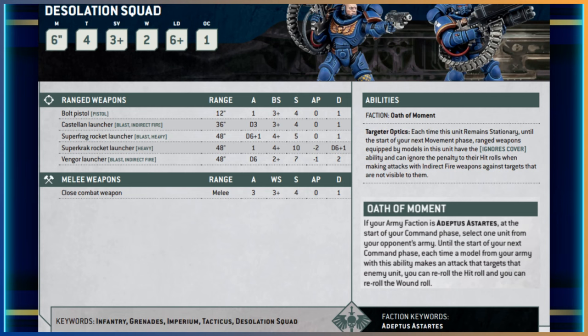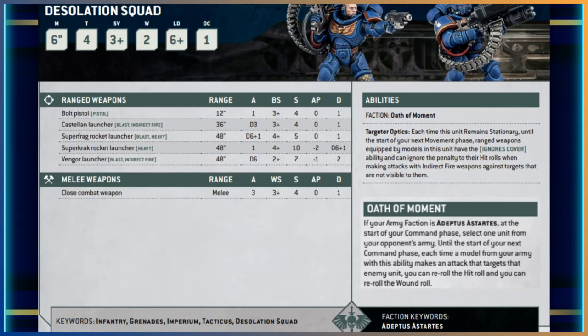On the ability side, Oath of Moment is army-wide: select an enemy unit and re-roll hit rolls and wound rolls against that unit for the entire battle round. It's pretty good for the Desolation Squad given the sheer volume of attacks — you could do a lot of damage. Of course it depends on whether you've selected infantry or vehicle weapons.